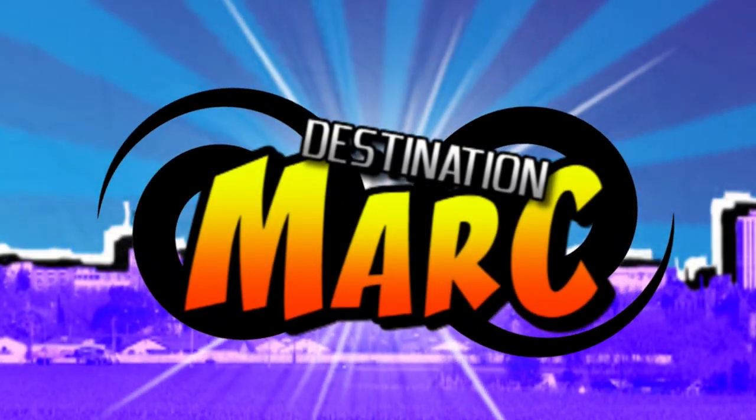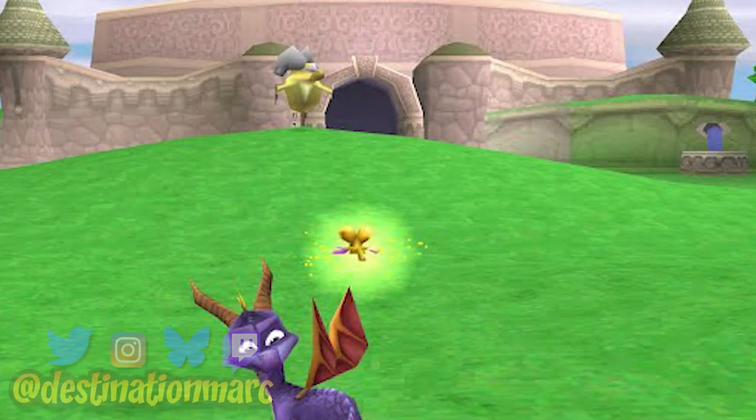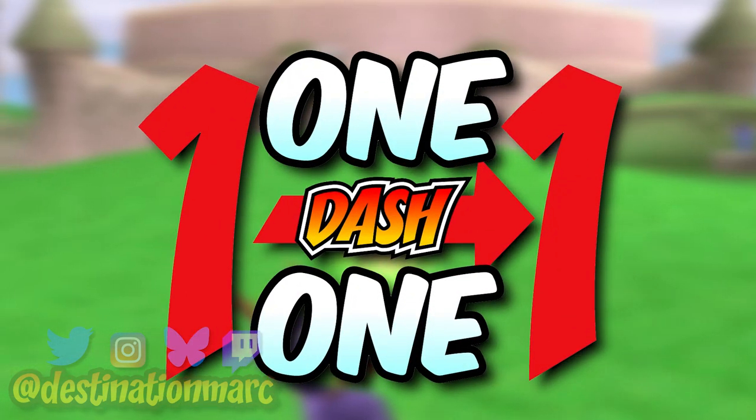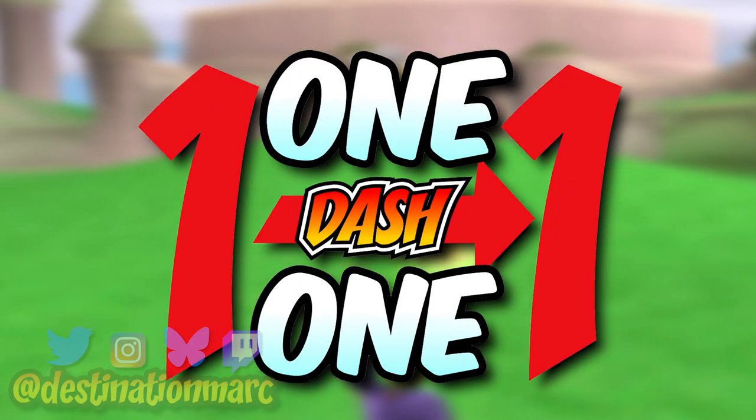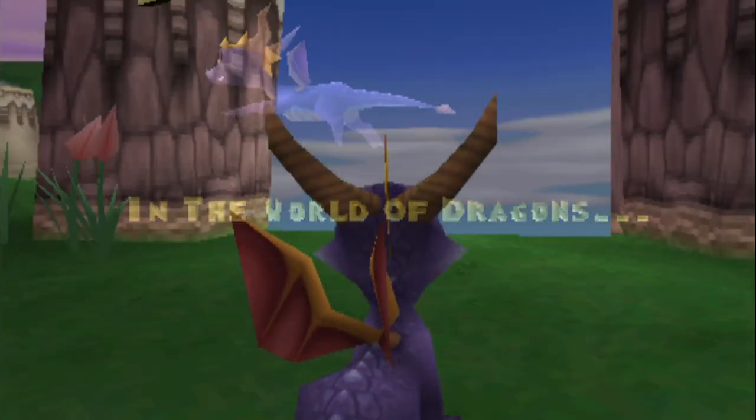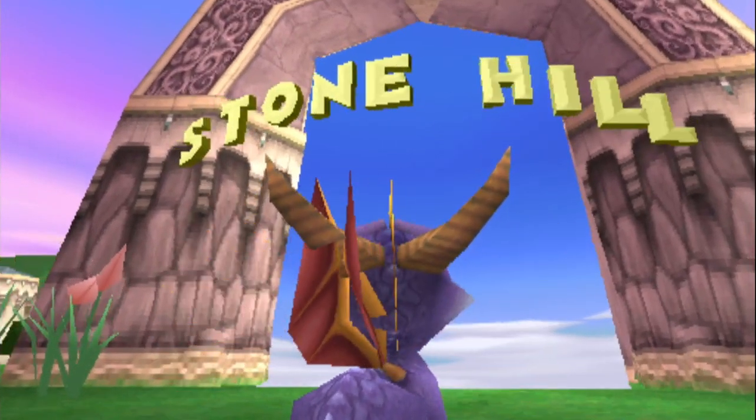Destination Mark. Hey guys, how's it going? Marcelo here and welcome to 1-1, a show where we look back at the first level of some iconic games and break down what makes them great and not so great. It's time to glide into the world of dragons as we take a look at Stonehill from the original Spyro the Dragon.